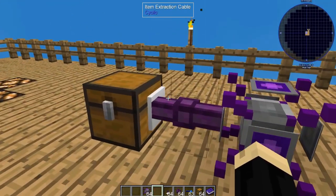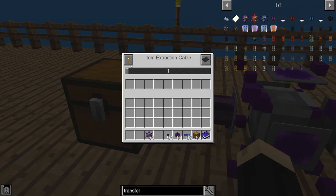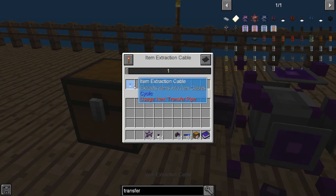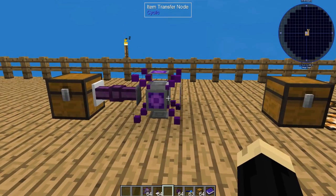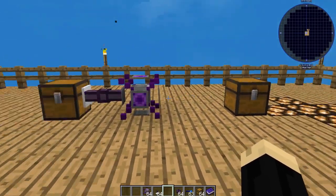The last thing to touch on is the item extraction cable itself. You can right click on it to open its menu — you can set it to always on or require a redstone signal. You can also put items in the filter slots to blacklist those items from transferring, or toggle it to a whitelist to only let specific items through. This is also where you set the transfer rate — moving it up speeds things up and makes it transfer a little bit quicker.